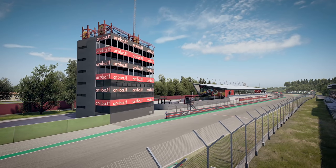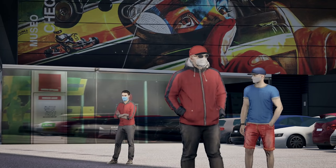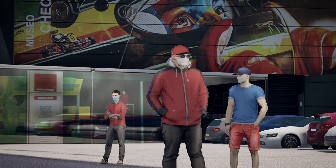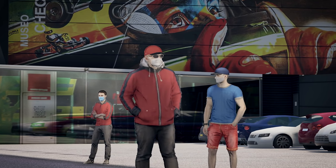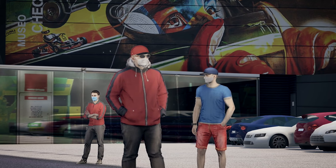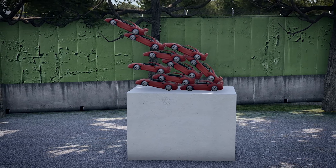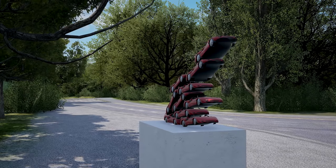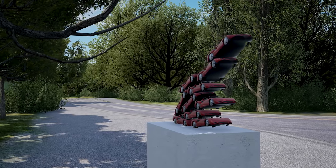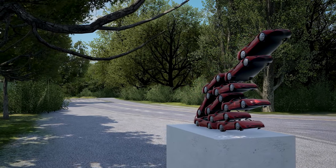Another aspect of the Imola circuit in Assetto Corsa Competizione is that the crowd are decked out in face masks. The circuit joined the calendar in 2020, where I'm reliably informed things were a bit off, globally speaking. And then there's this sculpture of a flock of Ferrari F40s, in tribute to Enzo and Dino, for which the circuit was named. Again, this is something well out of the field of view of normal sim racing activities, but come on — Kunos are Italian, what were they going to do, not include it? Please.